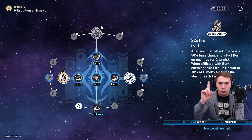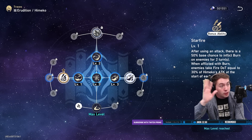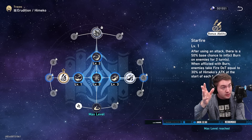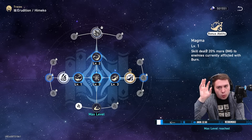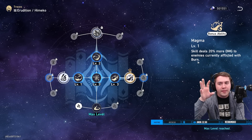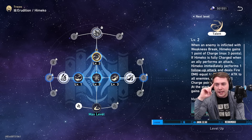Here's what I wanted to talk about: number one, adding the burn — kind of cool, could be good for the simulated universe because of the nihility buff. This one gives a 20% damage multiplier when they are burning, which is pretty good, and this follow-up attack is kind of cool as well.